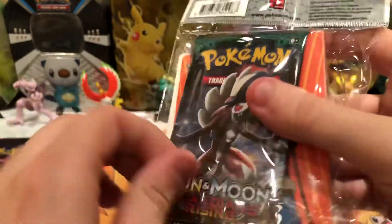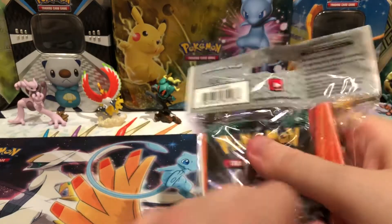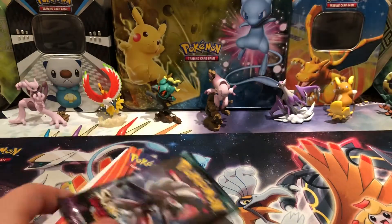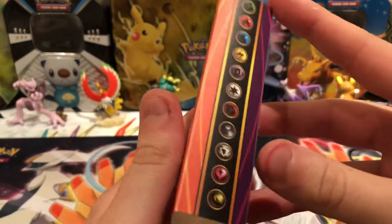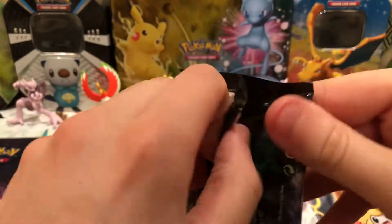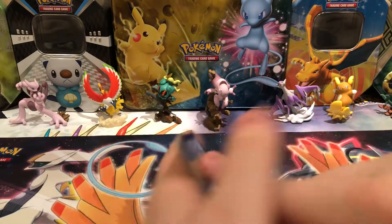Now we're gonna go through the rest of the blisters and open this Guardians Rising mini portfolio. Found one of these at the Target I went to, and it did not have a pack in it — someone just took the pack. It's very easy to do, you can just put tape on the bottom and rip it open. This one has Tapu Koko on it and holds 60 cards — could use it for Ultras. I have not opened a Guardians Rising binder thing before. The energies are inside. That comes with one pack — Guardians Rising. Only Sun and Moon set in this opening, so let's make it count.